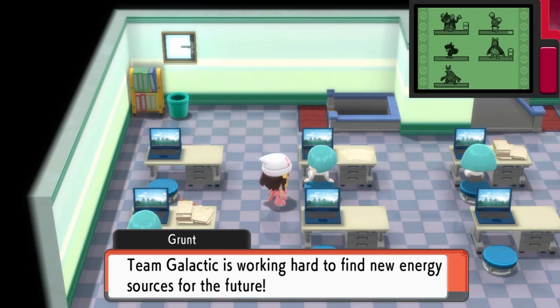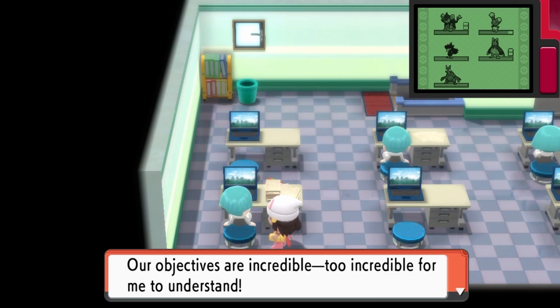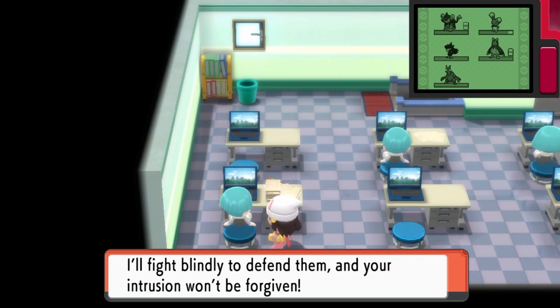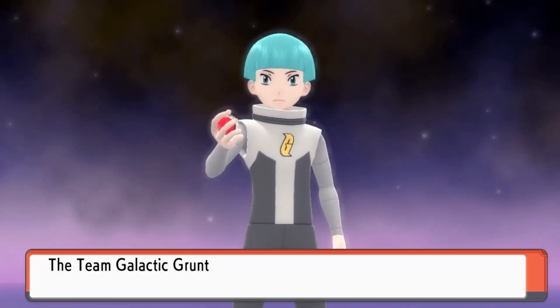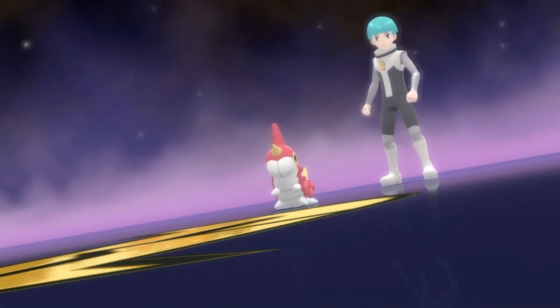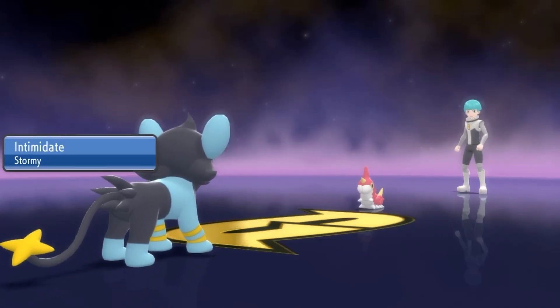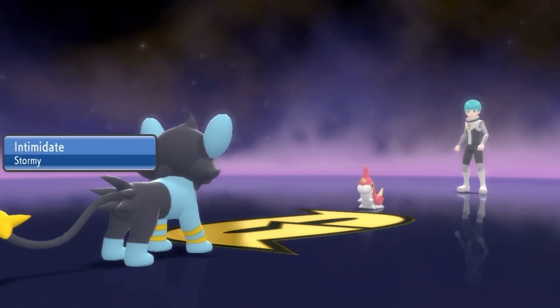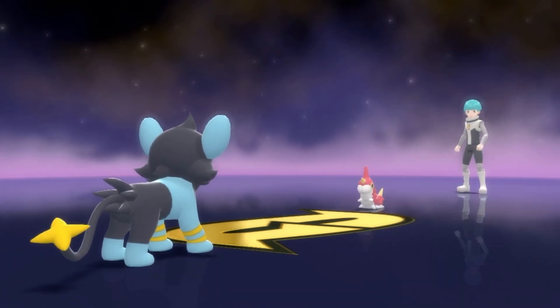Team Galactic is working hard to find new energy sources for the future. Our objectives are incredible — too incredible for me to understand! I'll fight blindly to defend them! To be fair, that sounds like most people who are working. He's in a wormhole — how deadly a wormhole. Speaking of wormholes, I actually have a funny story! I meant to tell the story while I was in Eterna Forest, but I got so caught up trying to find my Muneiri that I didn't.